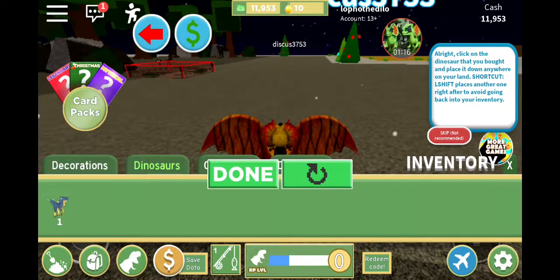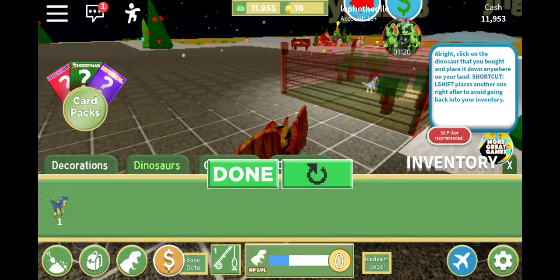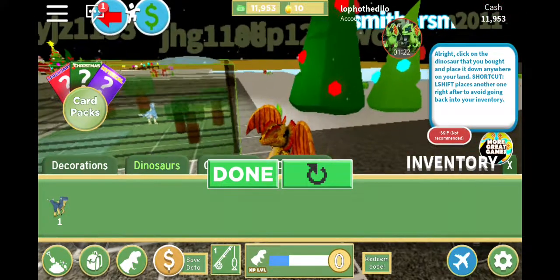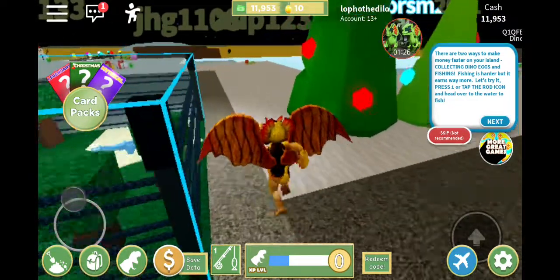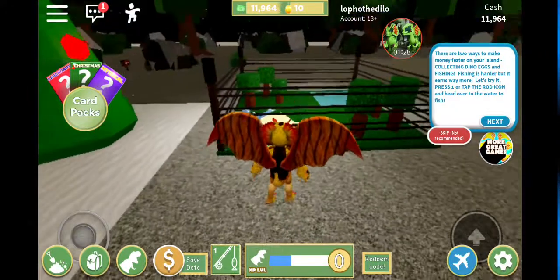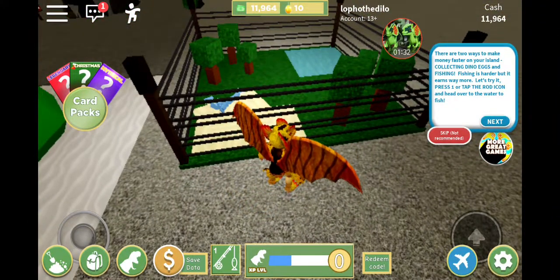Micro raptor - oh wow, look at the customization options! That's cool. Collecting dinosaur eggs is like fishing - fishing is harder but it earns way more. Let's try it.